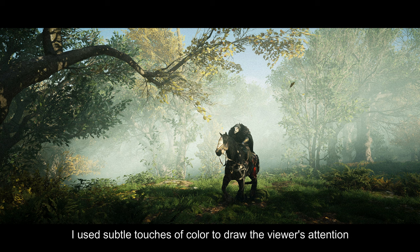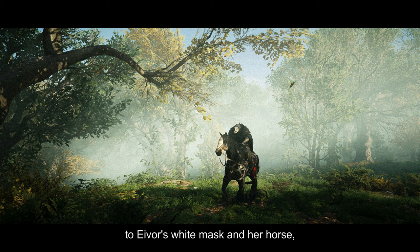I used subtle touches of color to draw the viewer's attention to Eivor's white mask and her horse, such as the gold mask that you see right there and the red cloth behind it. With the forest itself, I dimmed the shadows a bit, so it creates this eerie atmosphere.